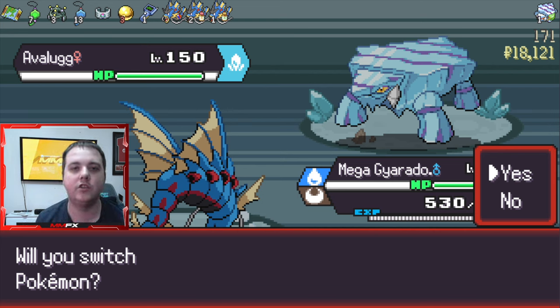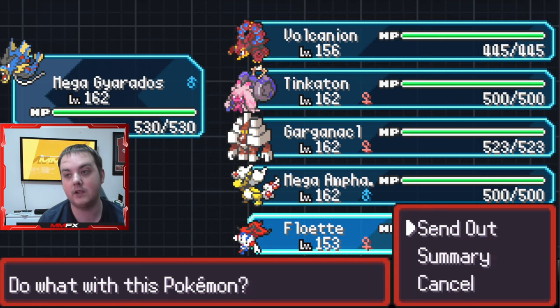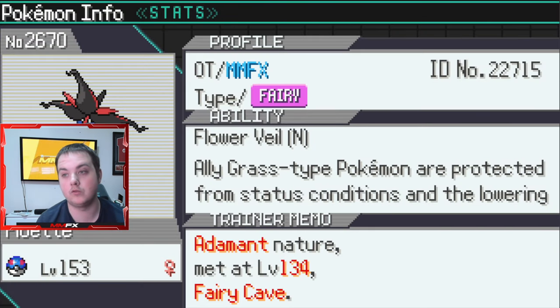Welcome back to the next video on the channel. Today we're following up on our run on Pokey Rogue. We've got a Mega Gyarados, a Mega Ampharos, Garganacl, Tinkerton, Volcanion, and we did catch a Floette in the last episode as well, which is really good.